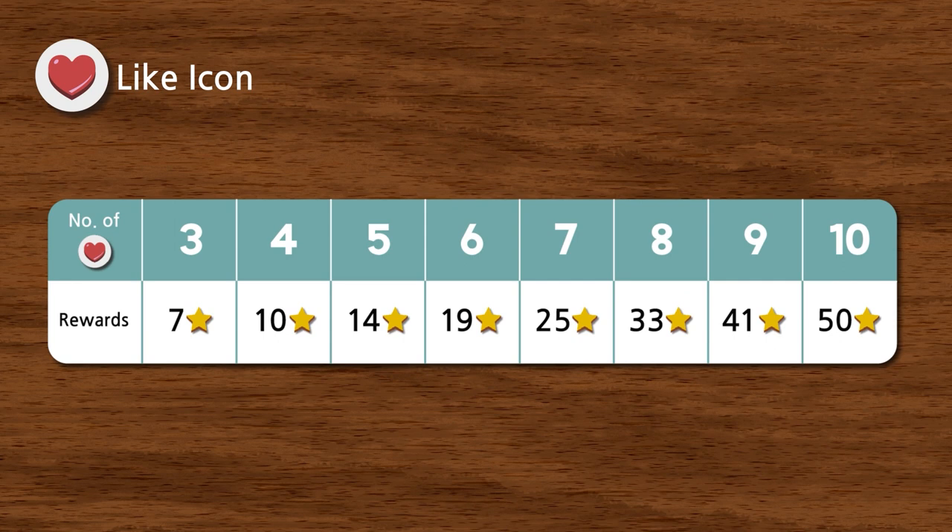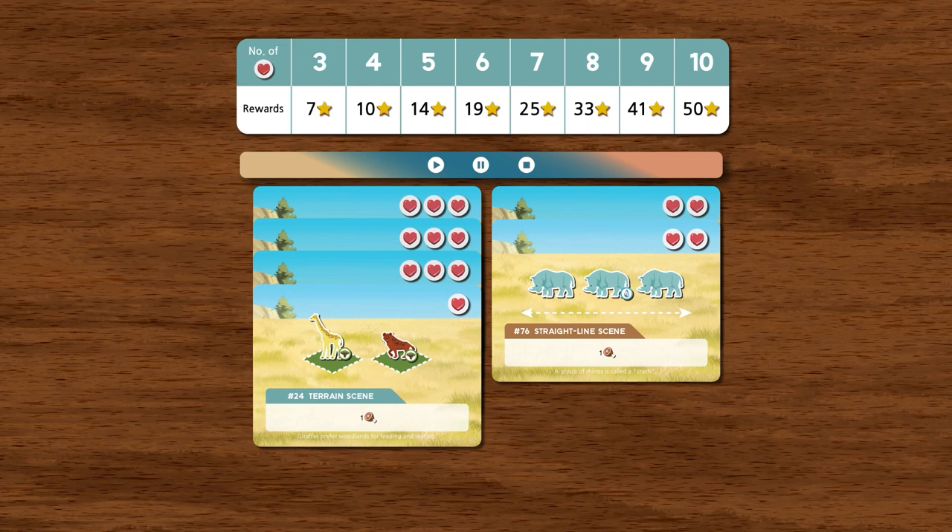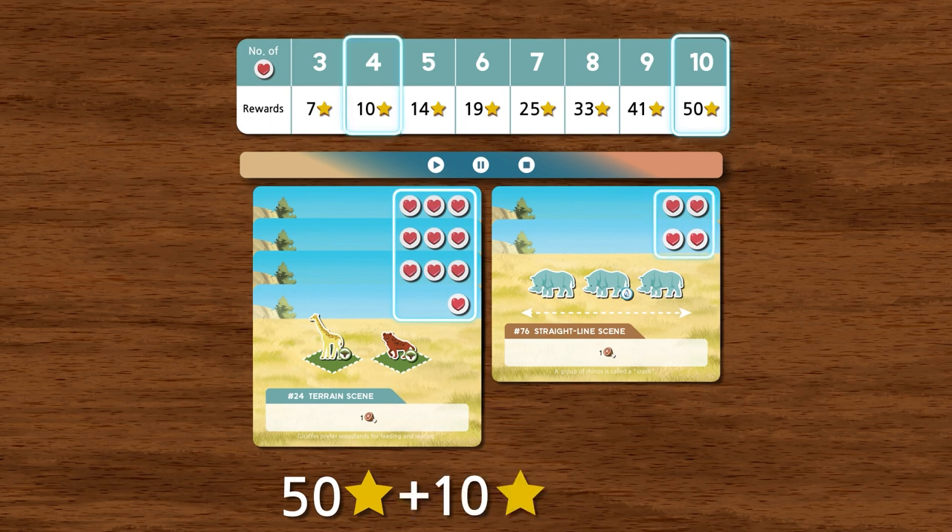Next are the like icons. You can receive extra documentary points at the end of the game depending on the number of like icons you collected. For example, if you collected eight like icons, you receive an extra 33 documentary points. If you collected 14 like icons, you would receive 50 points for 10 like icons and 10 points for the remaining four, for a total of 60 points.